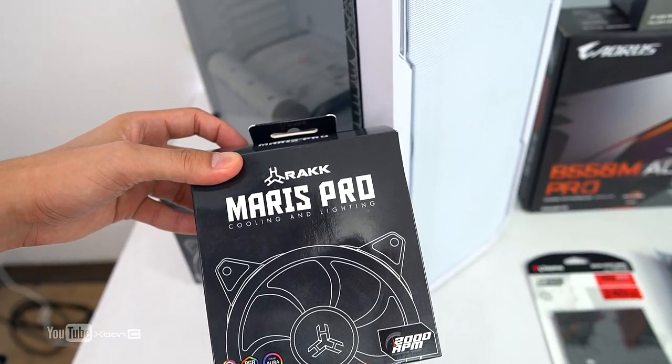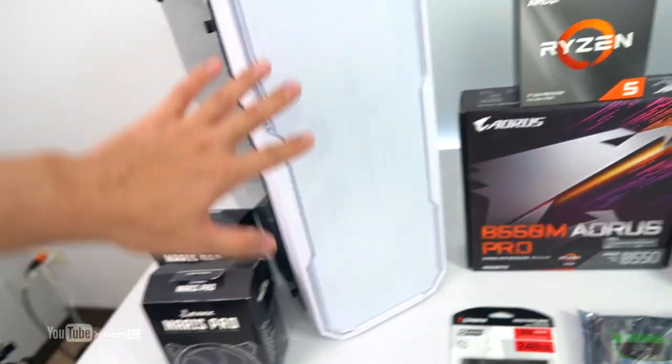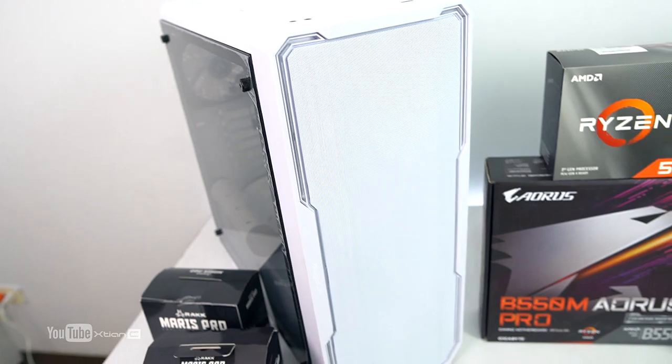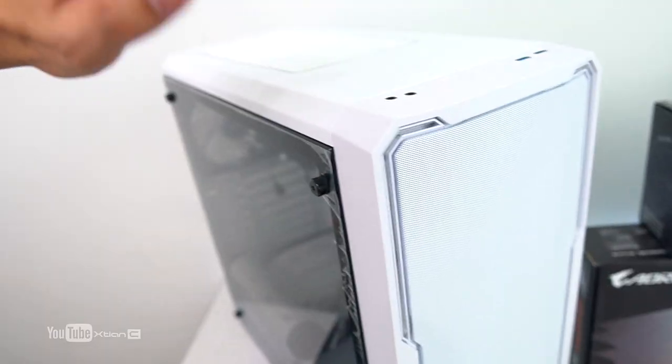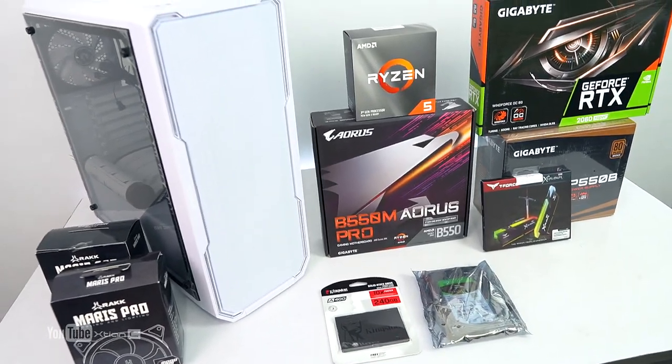For the fans, we have Rock Mares Pro — two of them. Carl also wants a balanced, aesthetic look with RGB lighting. We're going to install three fans in the front, two on top, and one at the rear.